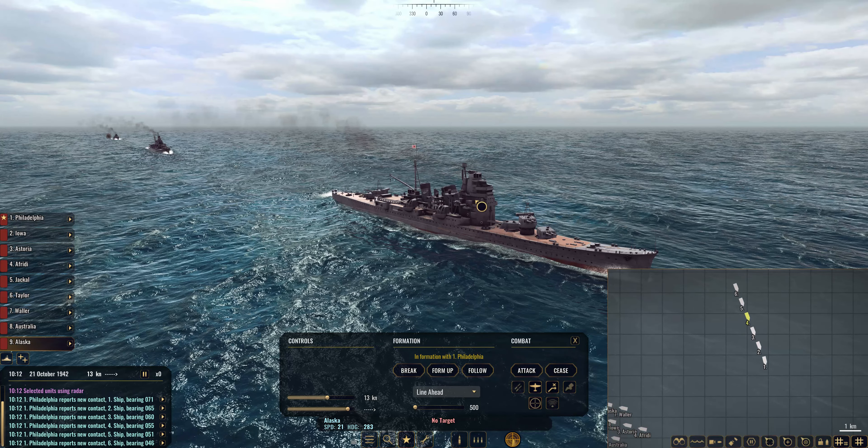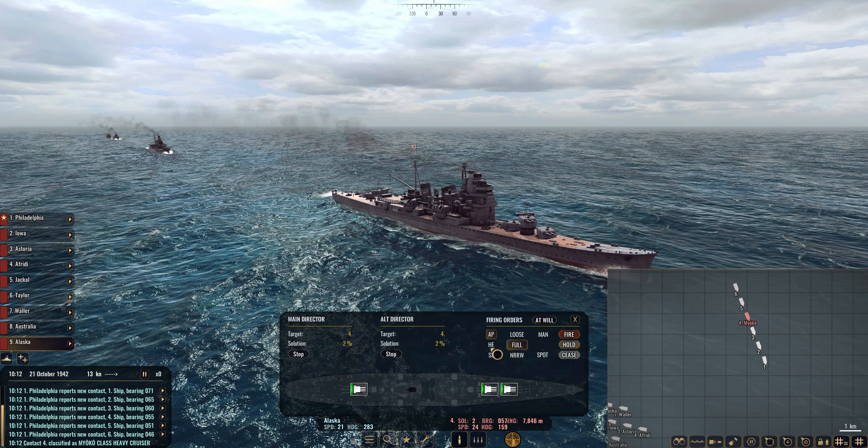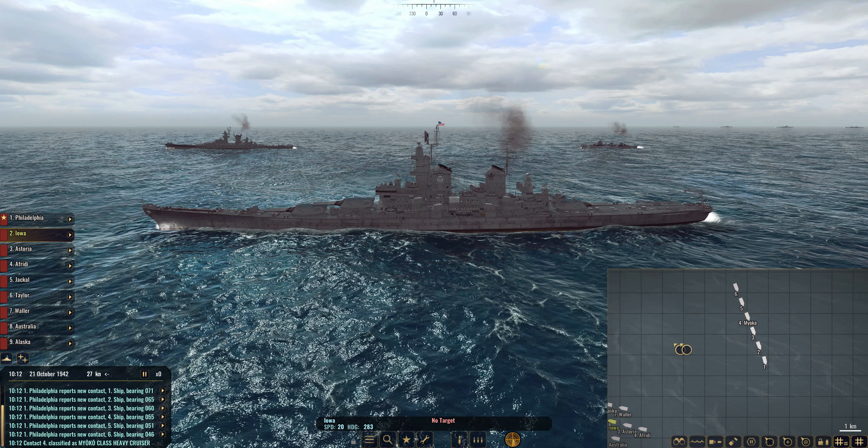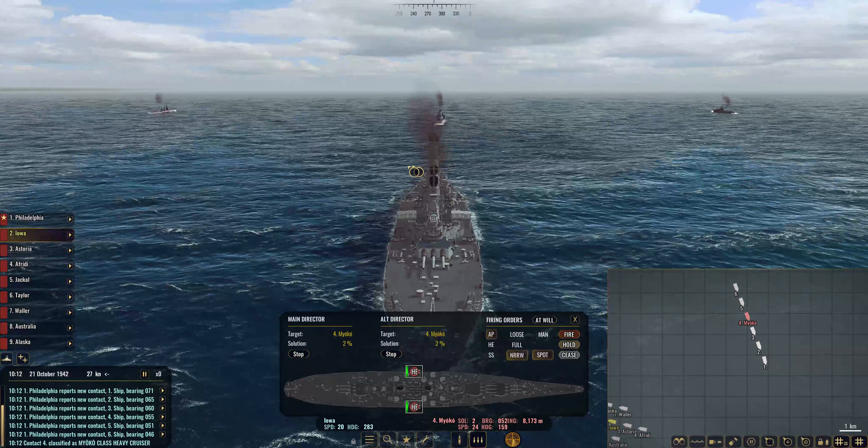We're going to get the Alaska to fire onto the Miyoko here. We'll get narrow spotting fire to begin with, and that should build up a solution while we are turning our guns. We'll redirect to make sure it comes up as Miyoko on the target indicator. Get the Iowa onto that as well just to really batter down this heavy cruiser, because it will certainly do some nasty damage onto any of our ships.